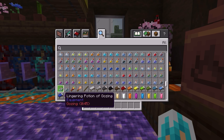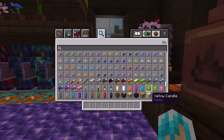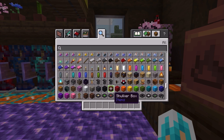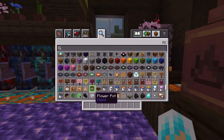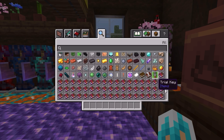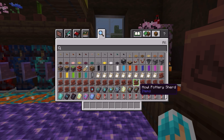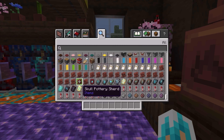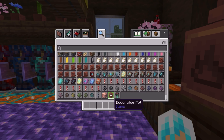There's Infestation, Oozing, Weaving — I didn't hear about that one — and Wind Charging, which I think after you die it goes like a wind burst. We got the new music disc. We've got the Breeze Rod, the Heavy Core, a trial key, new banner patterns — the Guster and Flow — and the new Flow and Bolt smithing templates for armor. There's also the ominous trial key.